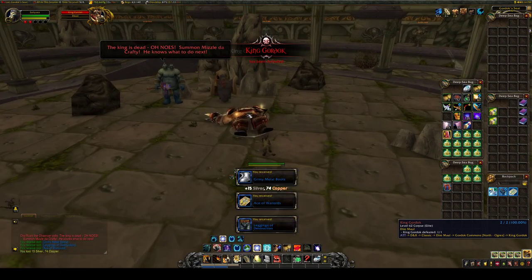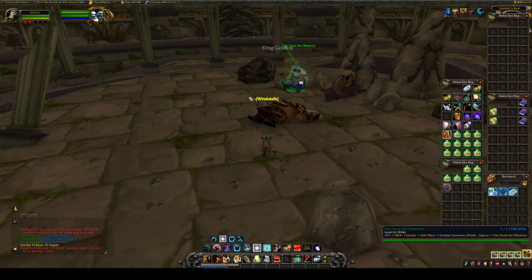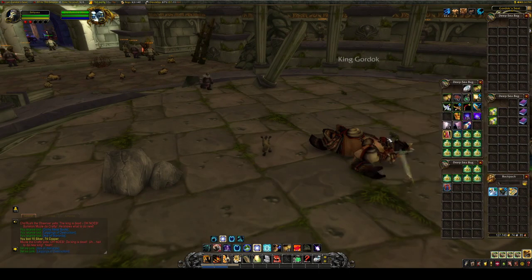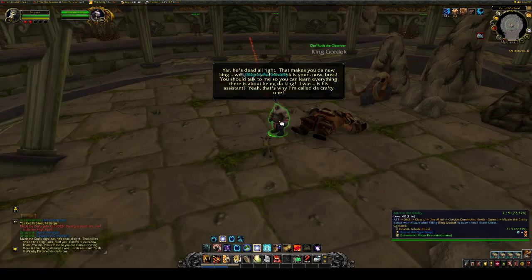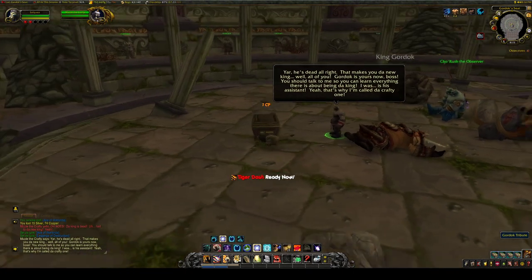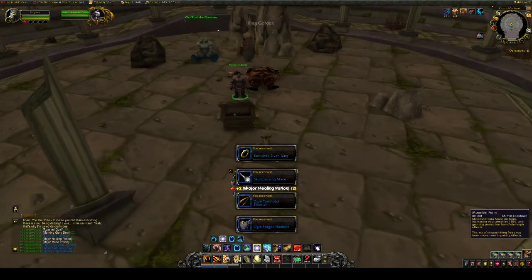We do have to kill King Gordok here. Then this poor ogre says 'The King's dead, what do we do now?' It calls Mizzle the Crafty over here — you right click him and become King of Dire Maul. We just click through our text, I am now the King, then right click on him again: Henchman Tribute, and 'I would like to see the tribute.' Here's our treasure chest right here. When you right click it, you will get a ton of blues.